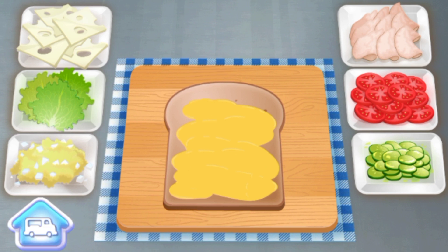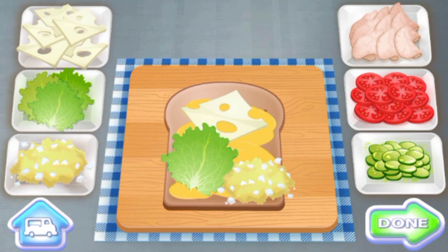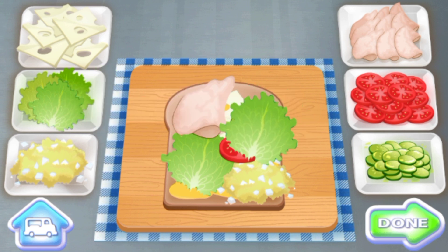Add the ingredients you want on the sandwich. Tap on what you want to add, then drag it onto your sandwich to add it. Excellent! Lettuce. Egg salad. Pickles. Tomatoes. Turkey. Lettuce. Pickles. Cheese.